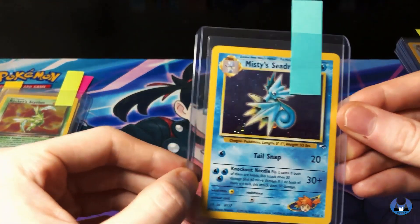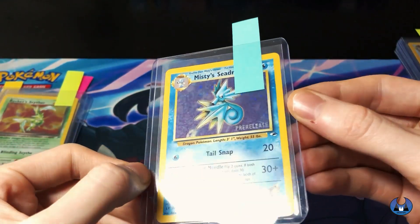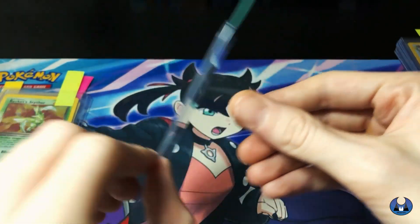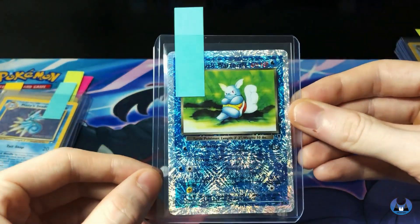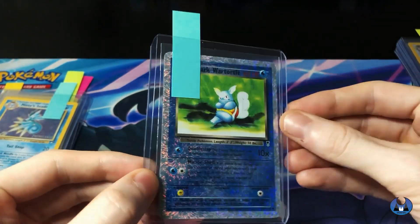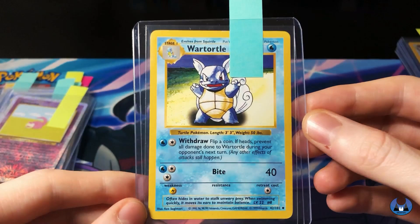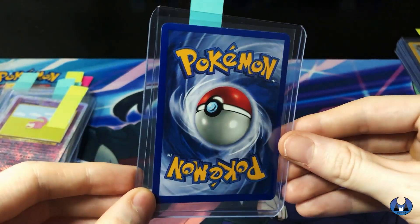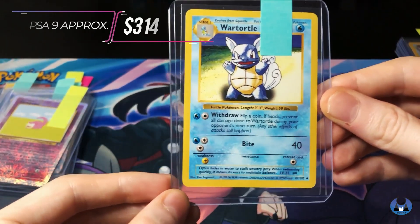We're getting all these prices from eBay - the most recently sold - so all of these prices are fairly recent, just from a couple of days ago. Pre-release Misty's Seadra - condition's really good on it. We were hoping for a nine on this one. Nine recently sold for $125. So we got a reverse Dark Wartortle - this is a big card. This one was from Legendary Collection, and just the reverses on these are so nice. Shadowless Wartortle. What a sick card. So nice, dark blue. We were thinking around a PSA 9. Nine recently sold for around $314.